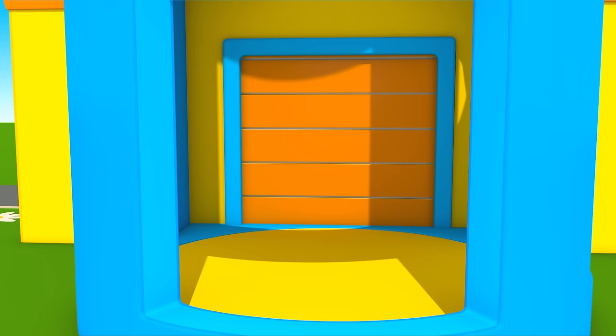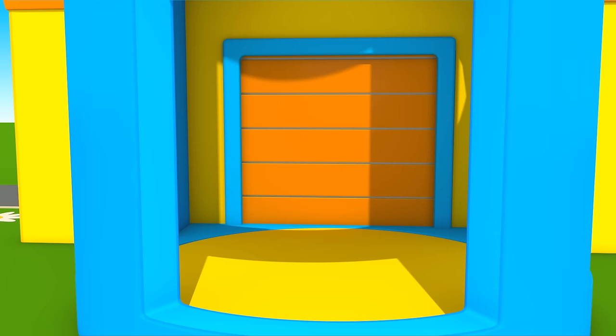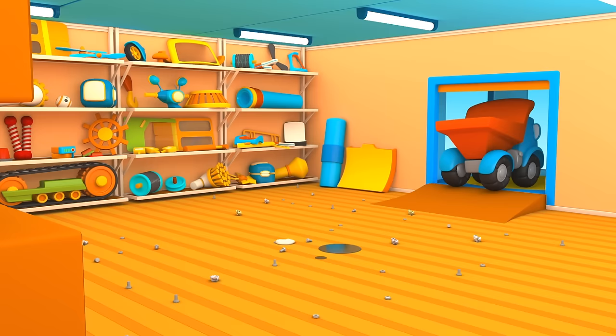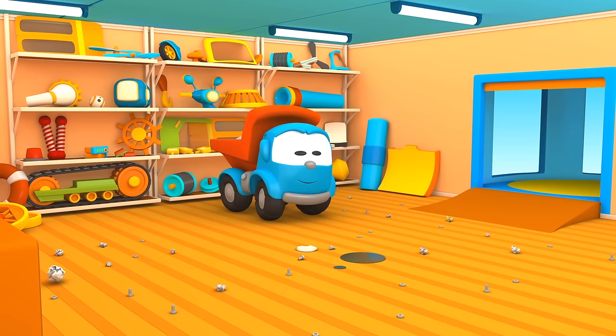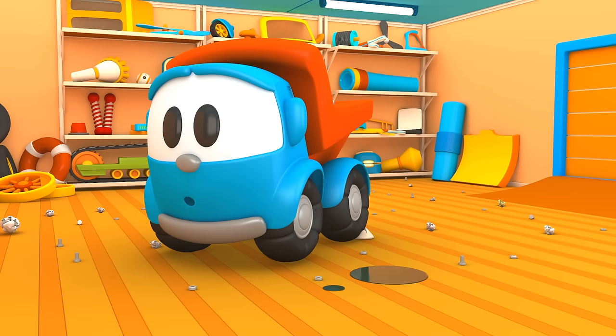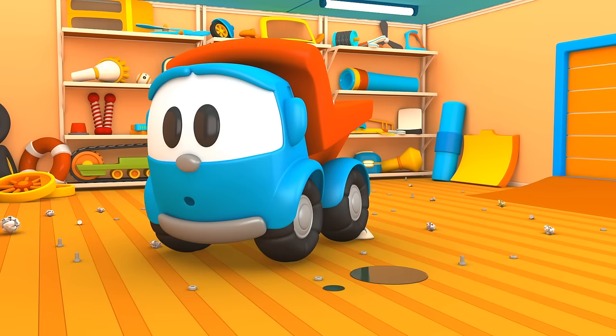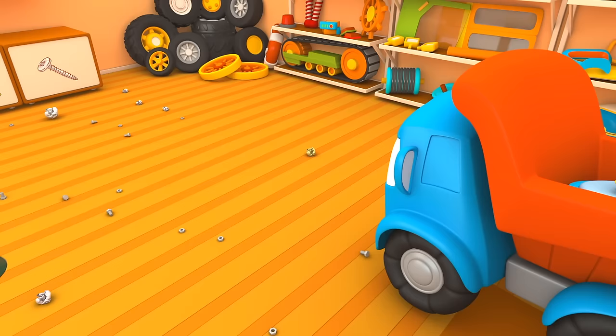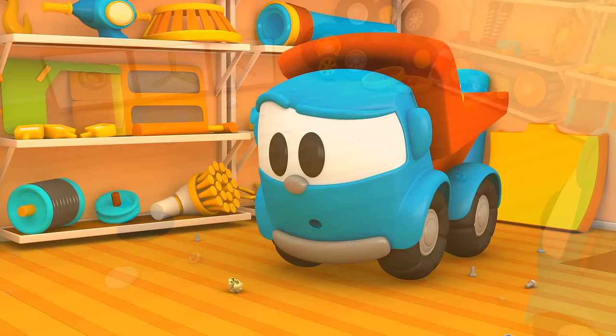Leo the Truck lives here. Elevator takes him to the second floor of his house. Oh! It's so dirty! Oh! So much garbage on the floor! Leo, let's build a vacuum cleaner.